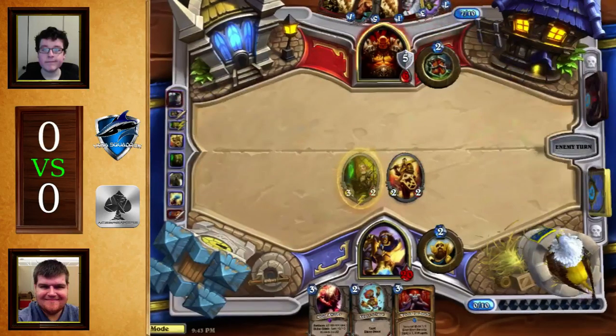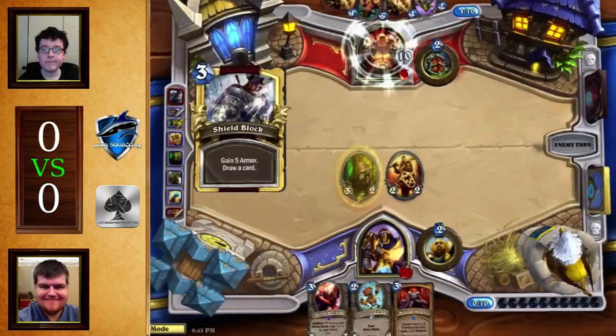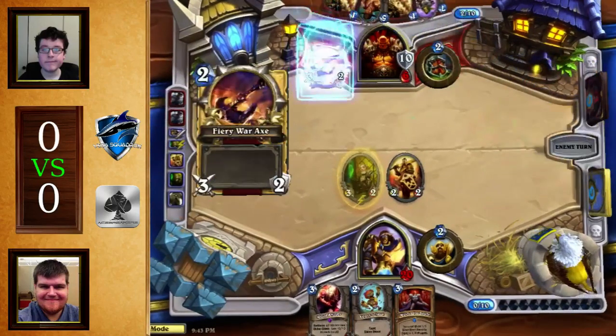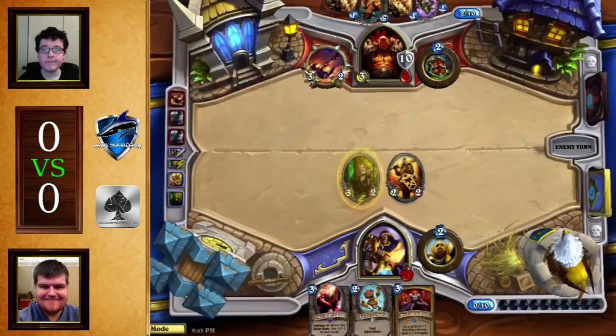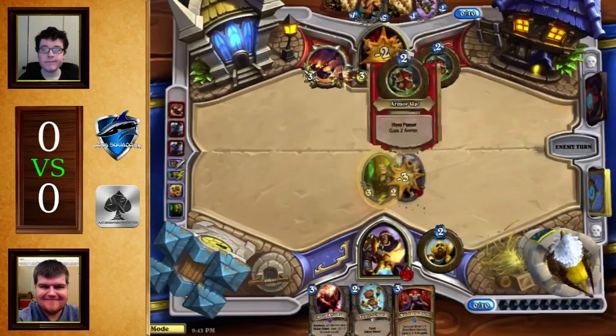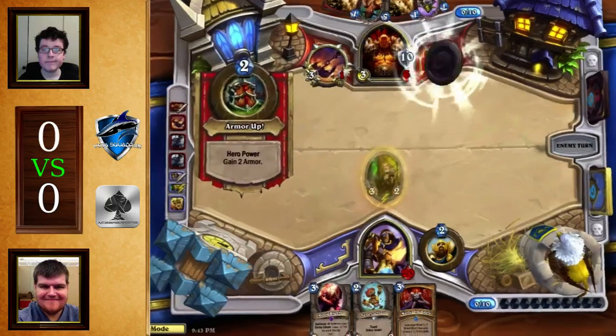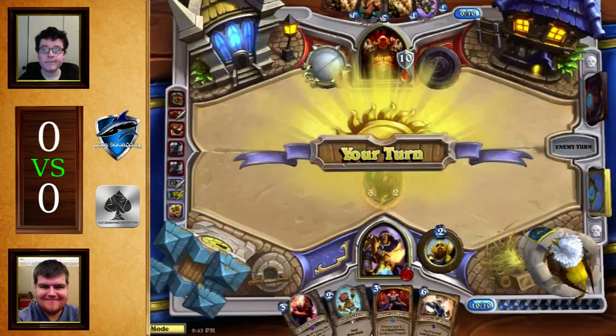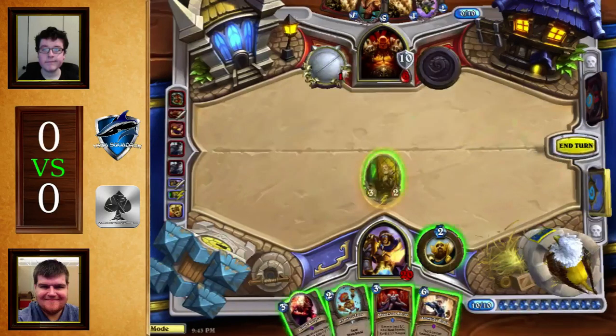Dr. Boom is not going to do much in this situation. I think you just have to shield block it. Dr. Boom would not block that much — he's only six off lethal. He gets the axe. I would probably shield slam that Knife Juggler and kill it. Avenging Wrath — whoa! Is that lethal? No, it's not. He's one off lethal. So what he can do is Muster for Battle — the triggers deal four damage total with the weapon, and then Avenging Wrath. That's ten — that's like twelve from hand. He was actually one off lethal.